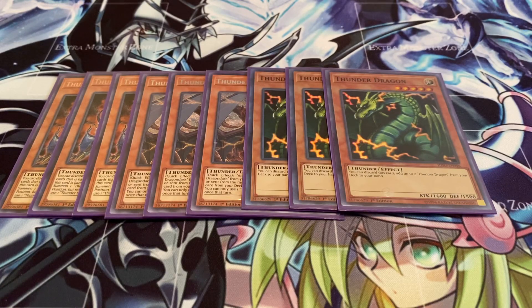Three of the OG Thunder Dragon. You can discard this card to add up to two copies of the same card to your hand. This works pretty well because it's a light monster and you have Chaos monsters to work with — they all work simultaneously well with one another. Plus, this is also important to your strategy because you need to bring out the original Twin Head Thunder Dragon to go into some rank eight plays.